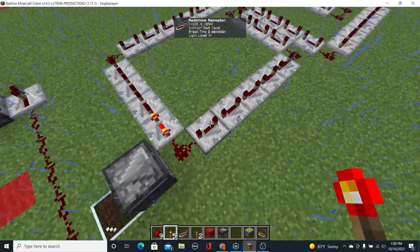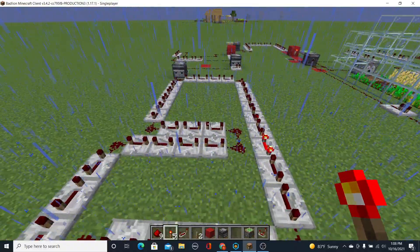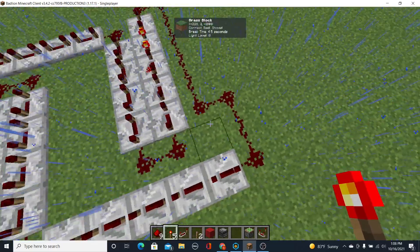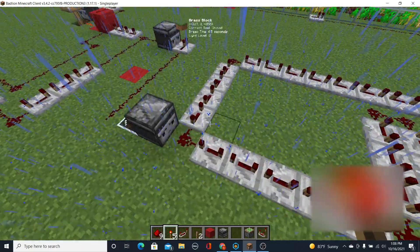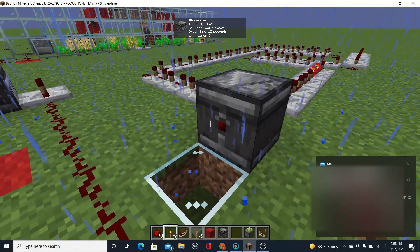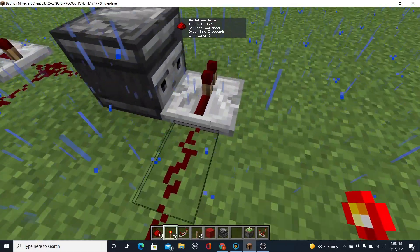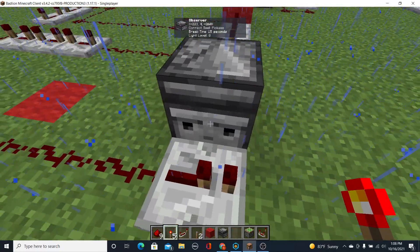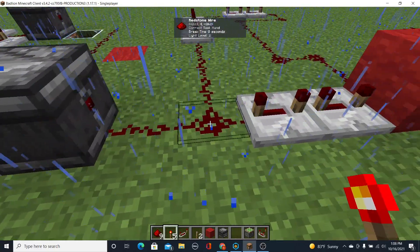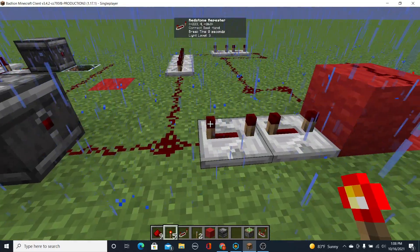It would have to be a pretty long track, or you would have to be doing something smart, which I did not do here. What would happen is it would continuously just go around and eventually it would end up being spotted by this observer. Now this observer would be connected — I haven't connected it yet — to another redstone network, and then it would be connected to this where I've placed this observer which observes this and then sends out another redstone signal.